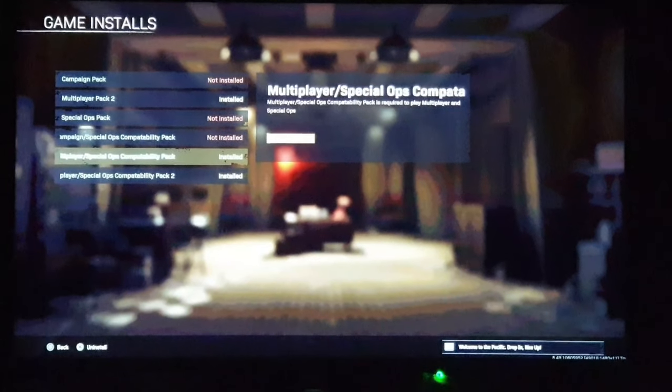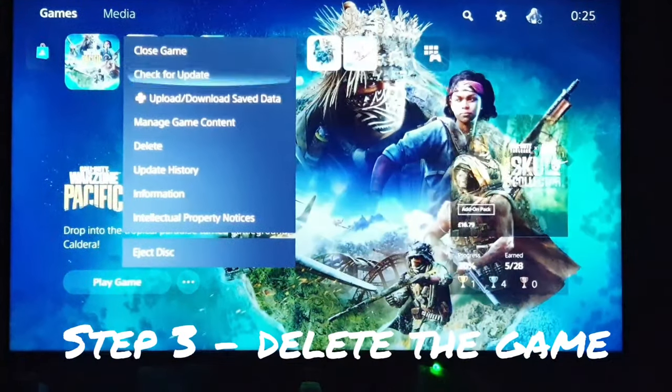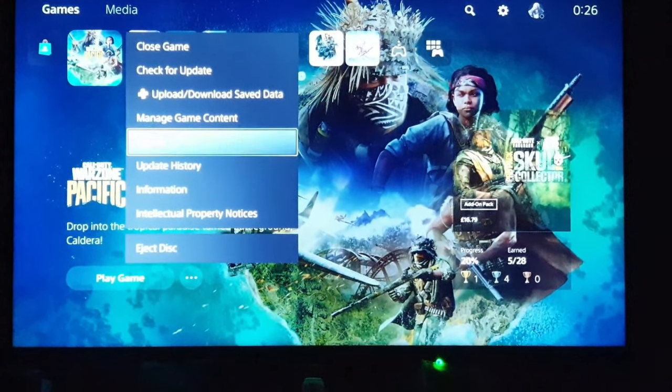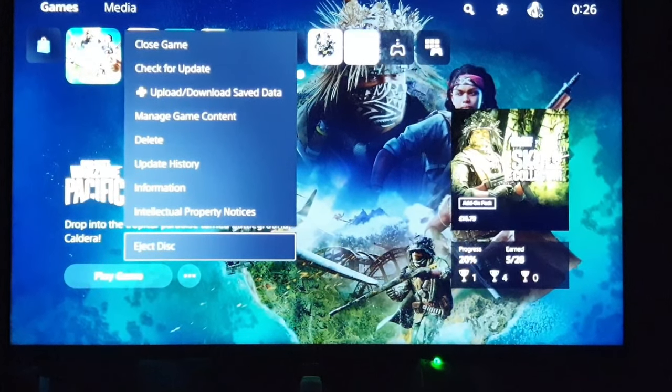Step number three: now that all packs have been deleted, it's time to delete the game itself. Once the entire game has been uninstalled, eject the disc and take it out.